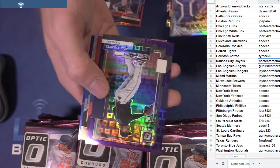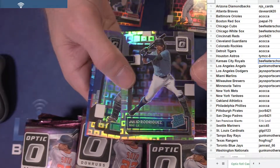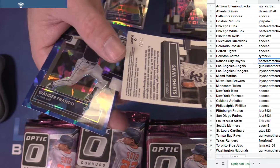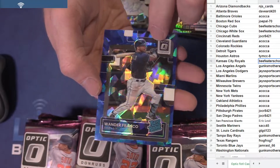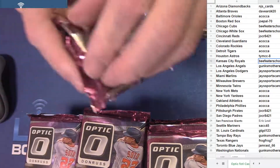Harper. Nick Allen, Mirrors, and Vlad. Starting off with Julio. Pete and Gavin Sheets — the last two cards are super short prints. Got the 30 for the White Sox and got the one-of-seven Franco. Nice start.